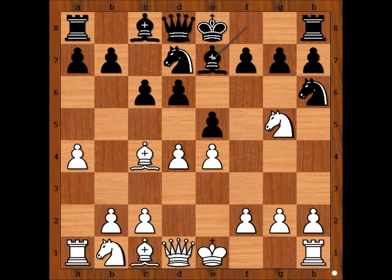Ready? What did you find? Leonhardt captured the pawn on f7. This is check.